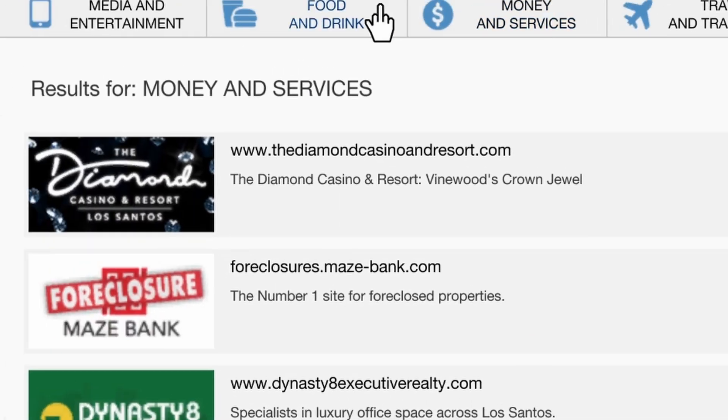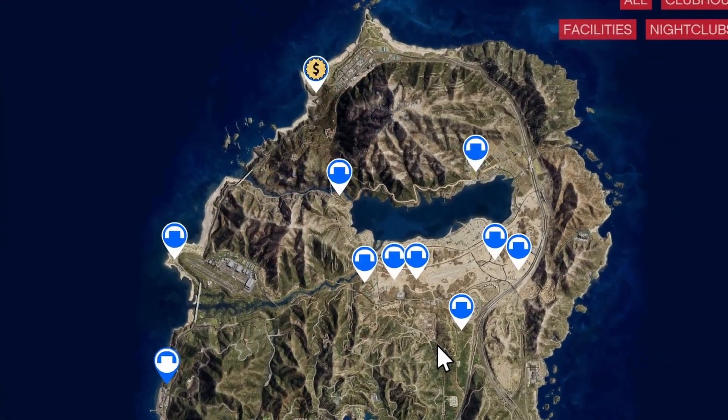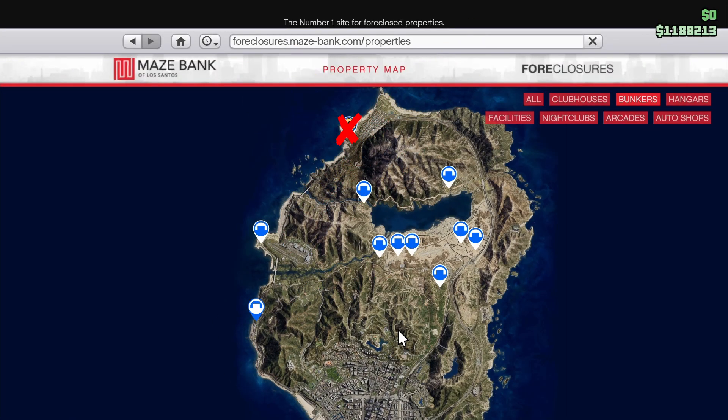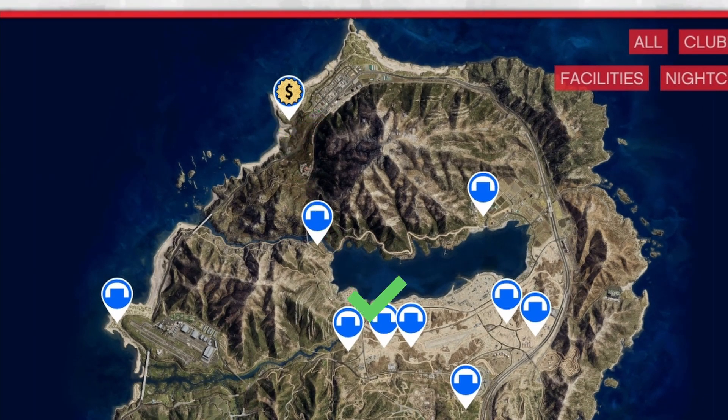First, open up your phone and head over to Maze Bank. Filter for bunker and here you will see all the locations. If you got the criminal starter pack, this one is free, all the way on top of the map. It's not an ideal location since if you're selling in the city, it's going to take a lot of time. But if you're broke, you can use this in the beginning and switch locations later.